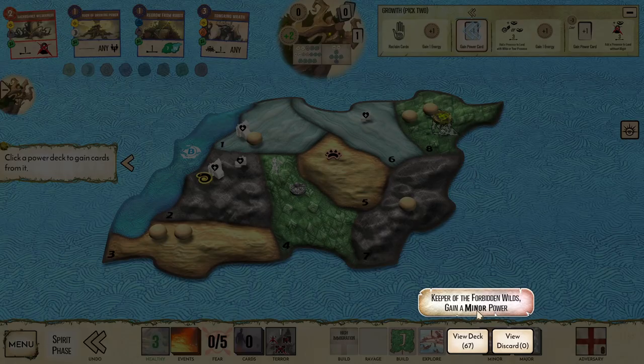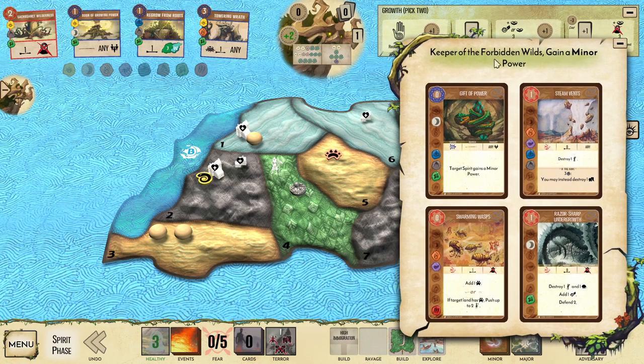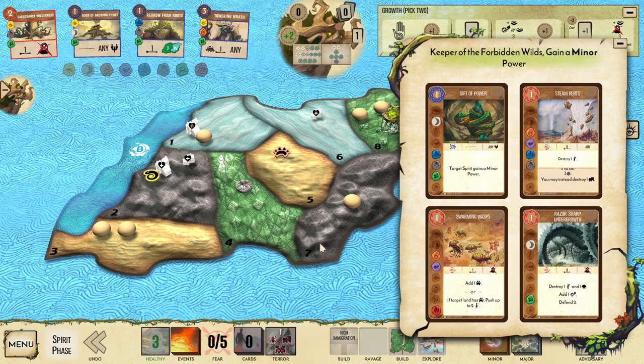I'm going to start by gaining a power card, gain a minor, and I'd really like to see a defend power here if I could to try and hit land 4 next turn. I don't though.